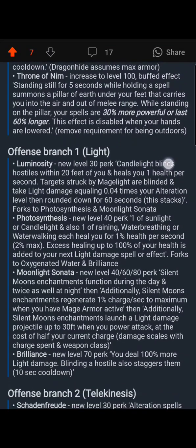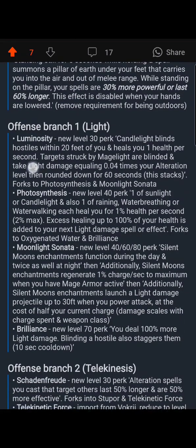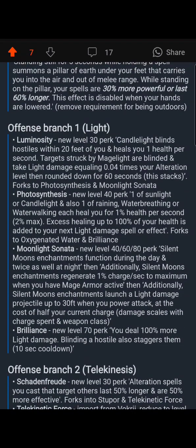There's actually only one level of the skill, not two. Candlelight blinds hostiles within 20 feet of you and heals you for one health per second. Targets struck by Mage Light are blinded and take light damage equaling 0.04 times your alteration level, rounded down, for 60 seconds — stacking. The math comes out to just about 4 damage at max level, and with other buffs you can get more.